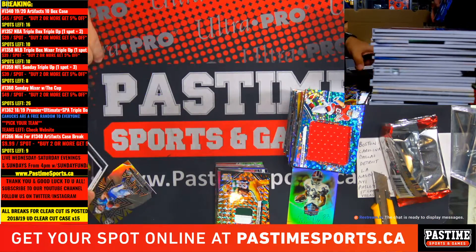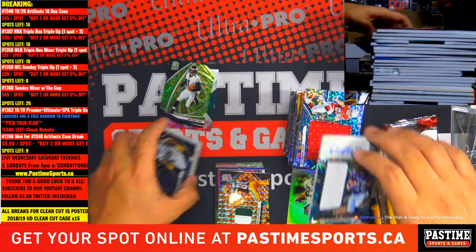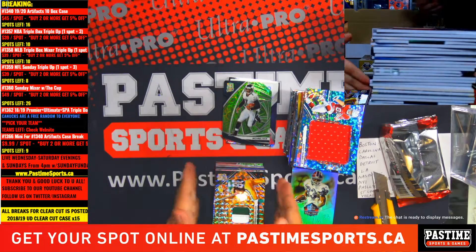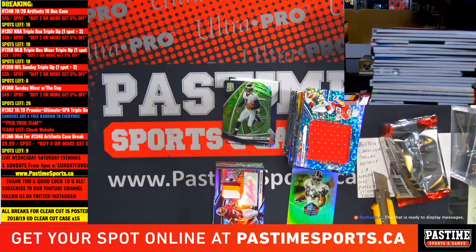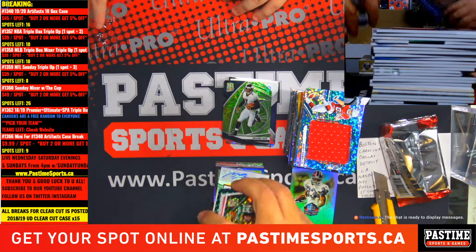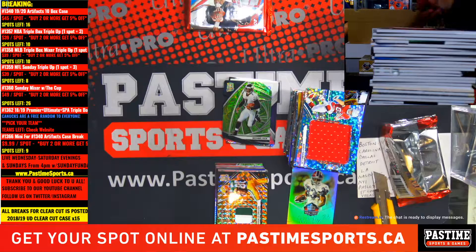Daniel Jones for the Giants is the starter now instead of Eli Manning. We're going to have like the whole set. It's really nice — beautiful stuff. I love how they use different colors for the autographs — pink, green, blue, purple. All the colors of the rainbow. Taste the rainbow.